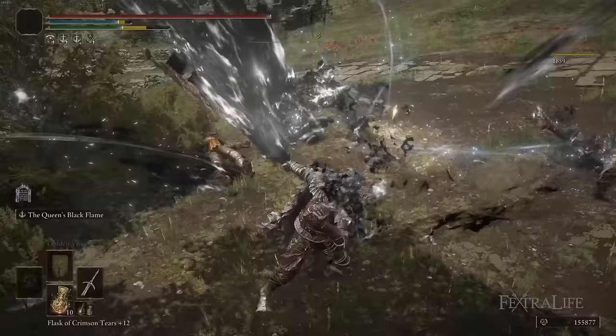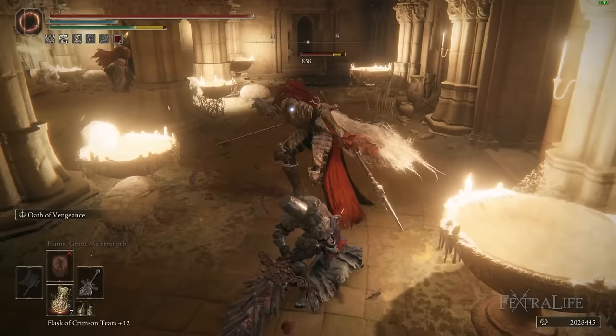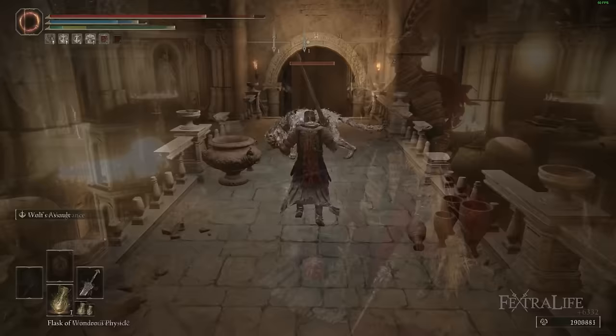First, let's talk about the pros of this weapon group. The first one is quite obvious: they deal incredible damage per swing, some of the highest damage in the game in a single hit, and they tend to make enemies flinch very easily when you strike them because of how heavy and impactful these weapons are, so it's very hard for an enemy to attack you if you're just R1 spamming into them.